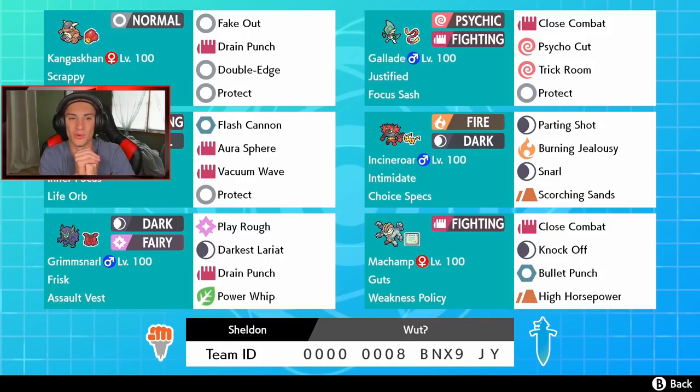We also have Gallade on the scene. This team just looks so cool — a bunch of Fighting-type Pokemon. With Gallade, if we get hit by a Dark-type move we can keep on boosting that Attack. He has Focus Sash, Close Combat, Psycho Cut, and we can roll Trick Room if we want, plus Protect.